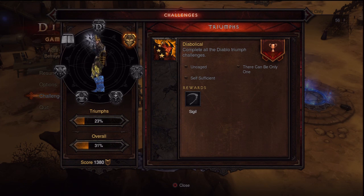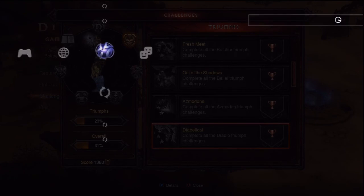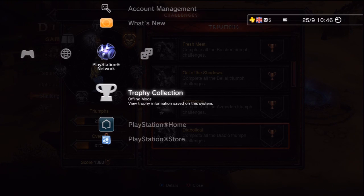'Self-Sufficient' is quite difficult as it requires not picking up any health globes while fighting Diablo. The easiest way is to remove all equipment that increases your gold and health globe pickup radius, so you physically have to walk over a globe to pick it up, giving you more chance to avoid them. With two players, have the ranged character stay well back, and the melee player — like a Barbarian — must be careful not to accidentally pick up health globes.